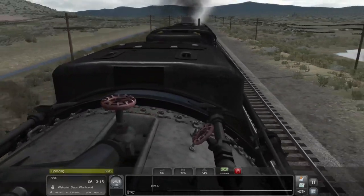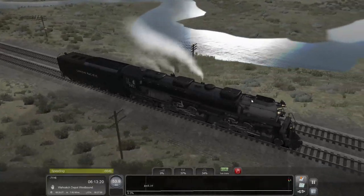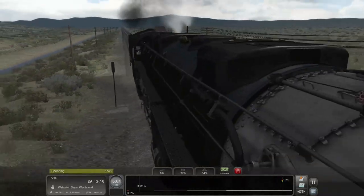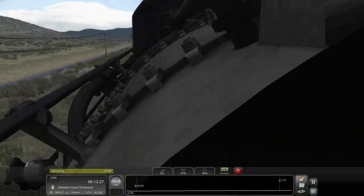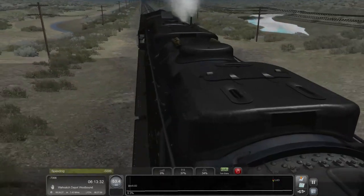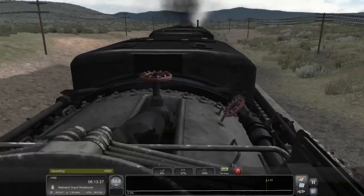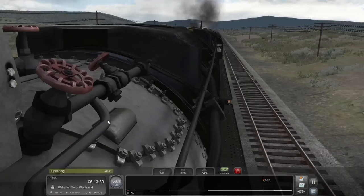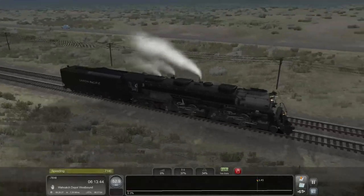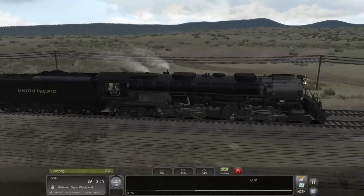Just looking at the smokebox dogs for the access hatch, the front end throttle, the superheater header — every little bit of detail modeled to that amount of care. That's just really cool. The texturing is great — the little dabs of soot and coal smoke on there. This is still a very clean engine of course, but that's really really good attention to detail.